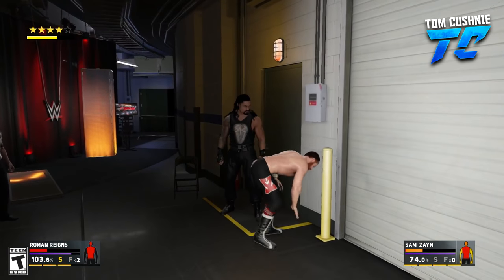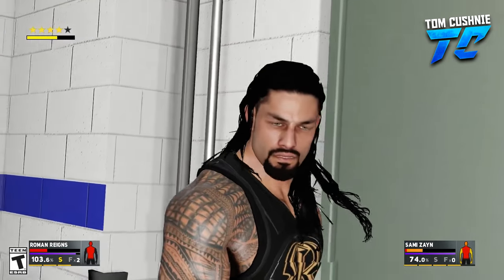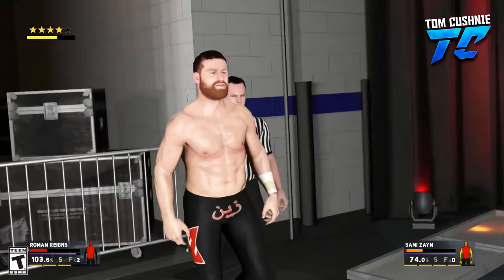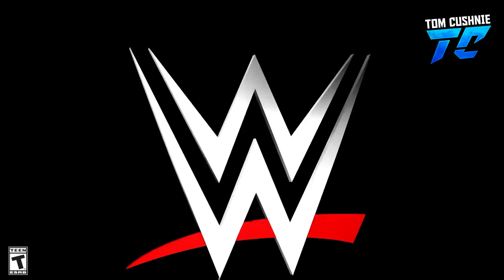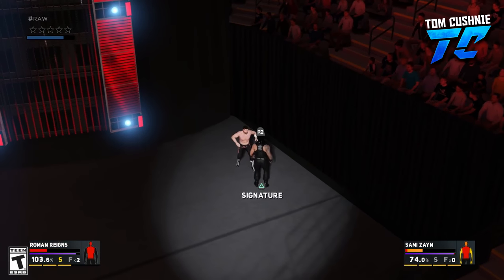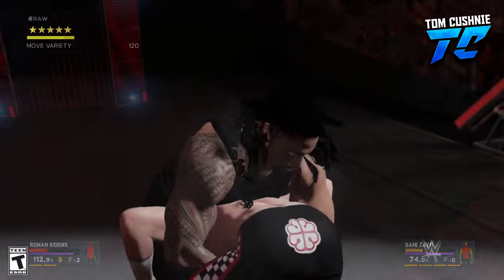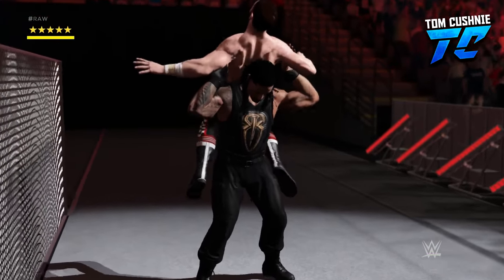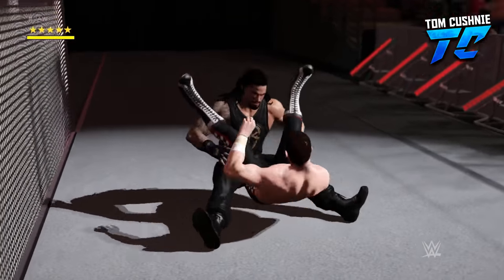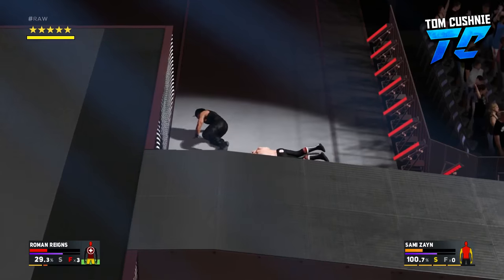It's nice to have some new gameplay for once. They're both standing near this door — Roman Reigns opens it and Sami Zayn runs after him. That's how you get back into the ring area and out into the arena — you have to go through that door. We've got Roman Reigns' powerbomb — the Razor Ramon powerbomb — and it is really cool.